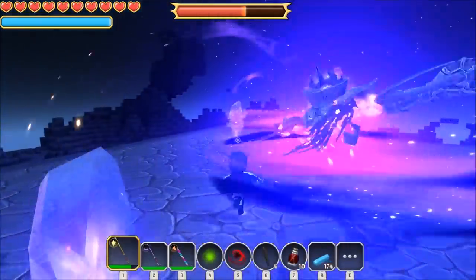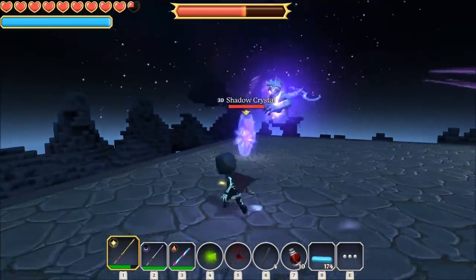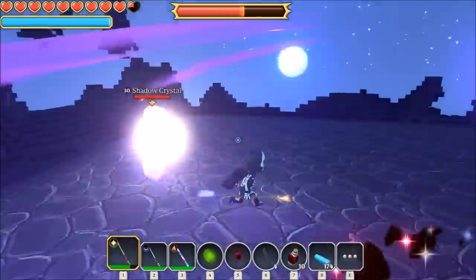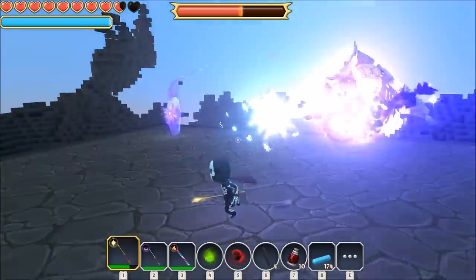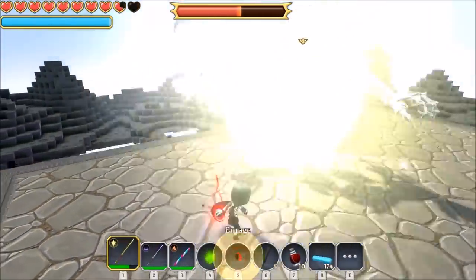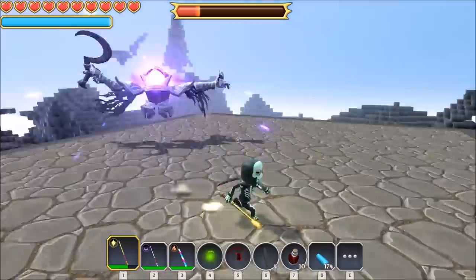Now I'll take out the crystals again - I just roll through this attack. Dodge, dodge and dodge. Take out the crystals again. More dodging involved. Take out the last crystal. This will take three goes, but if you get hit by that attack it really hurts.